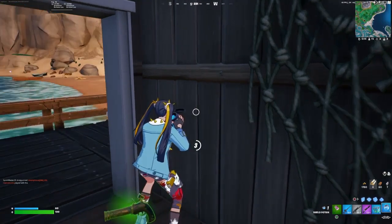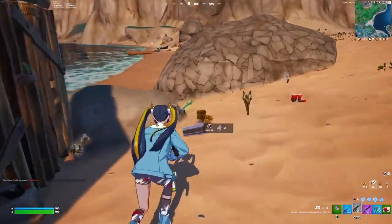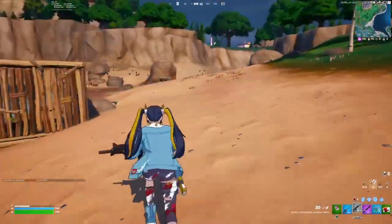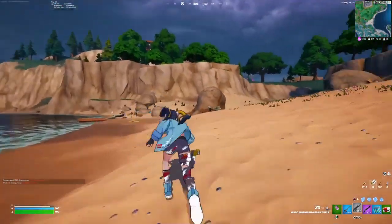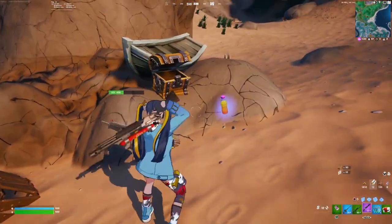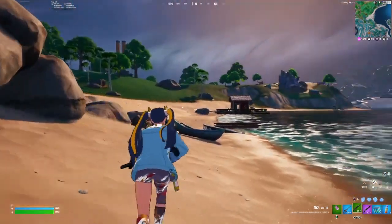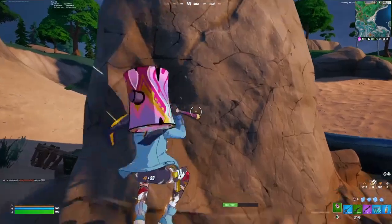Let's get the shield up. I would like a different tier assault rifle. We'll go with the grey for now — it does the job. It breaks builds, that's what I like about it. I'll go in this direction. Grey one — it's gone. Got a green one now, a little bit better. I would like the gold tier one though. Definitely need some building material.